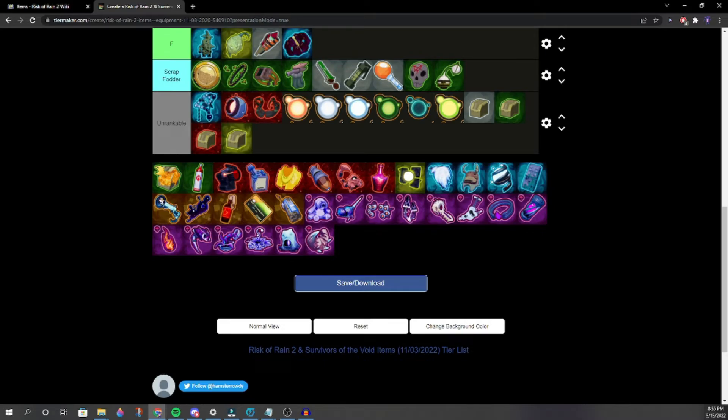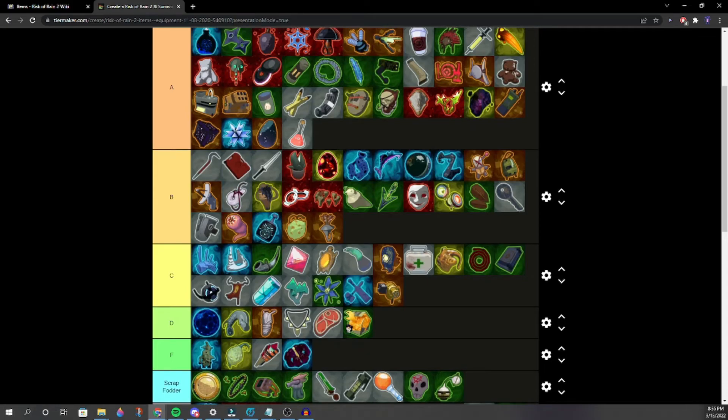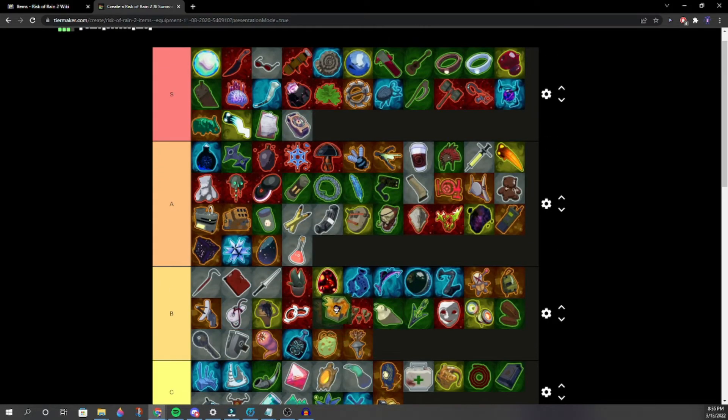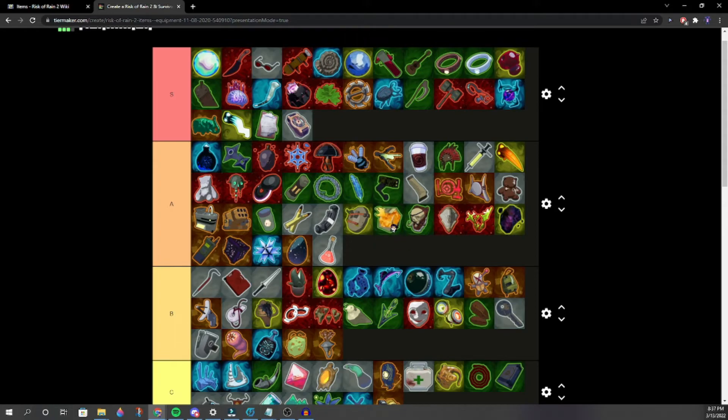Regenerating Scrap — mid A. We don't really use it but it's probably better than Berserker. If it was regenerating white scrap it would be even better.